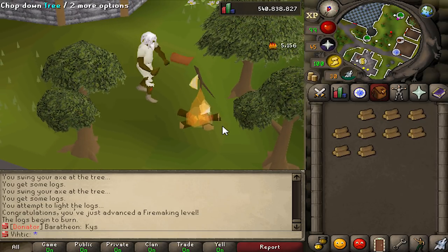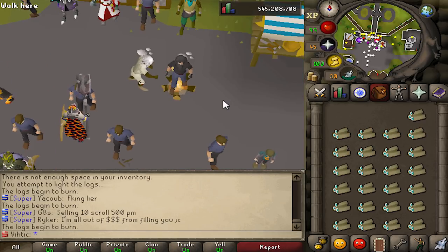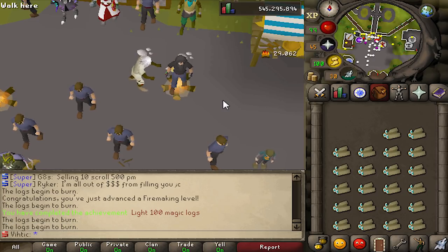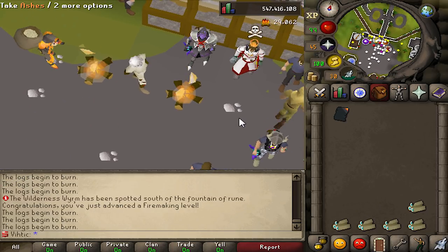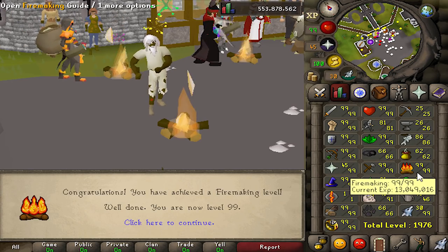At this point I figured I'd get firemaking out of the way. It's really easy since you can just bonfire it and use an entire inventory of logs on one. There weren't a lot of achievements for firemaking — burn 100 magic logs, which I of course did on my way to 99. I also needed to get a piece of pyromancer gear, which sadly I did not get, so I'm going to have to revisit firemaking later. But we got 99 firemaking.